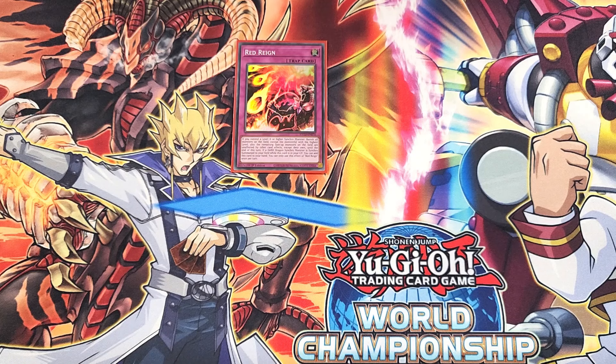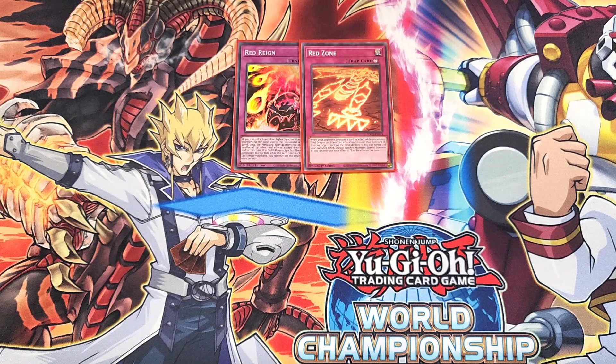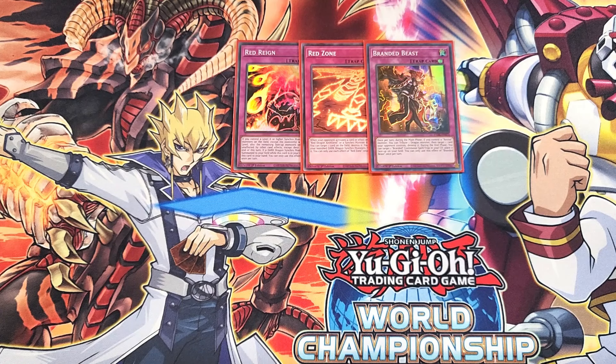We then play a single copy of Red Zone. Red Zone is really good as a one-of and is searchable. It has the effect that when your opponent activates a card effect while you control Red Dragon Archfiend or a Synchro monster that mentions it, you can target a card on the field and destroy it. You can also target one of your banished Dark Dragon Synchro monsters and special summon it. We then play a single copy of Branded Beast. Branded Beast lets you pop cards on the field, and during the end phase you can target a Branded Continuous Spell or Trap in your graveyard and place it back in your spell and trap zone — great for recovering Branded Regained that Sawnier sent to the graveyard.